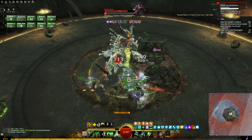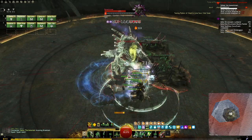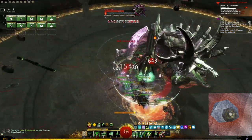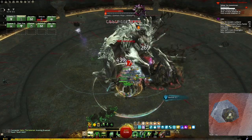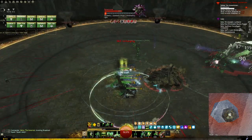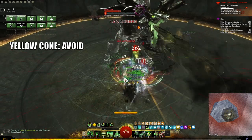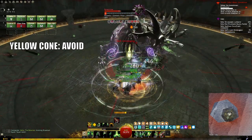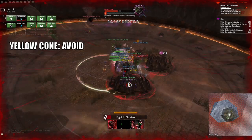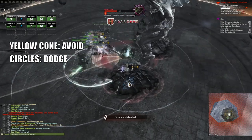Stacking on the commander will pay off big time here. You should also be hitting the special action key every time you have the opportunity — this is even more important on Boneskinner than any other strike, so prioritize it. The boss itself has two mechanics to really worry about: the first is a yellow cone AoE that deals damage and will root you. You do not want to stand in this, because being rooted in this fight is a near-death sentence.